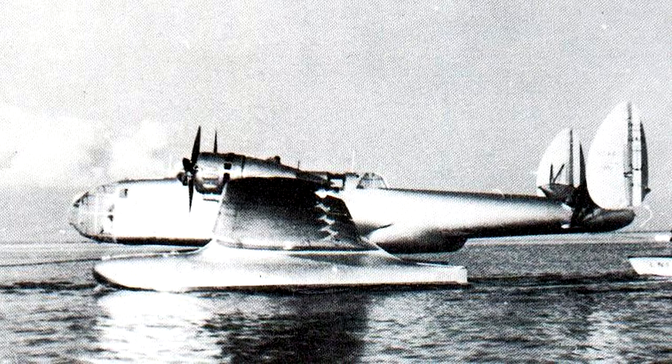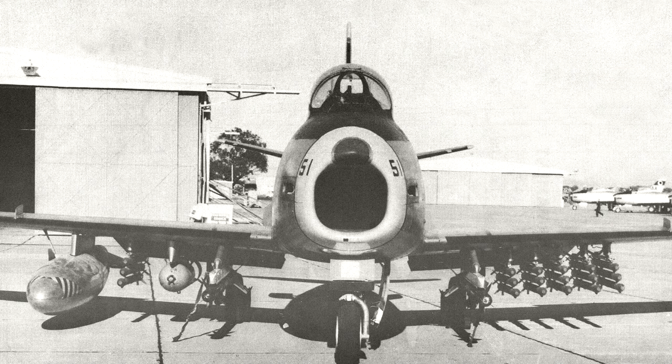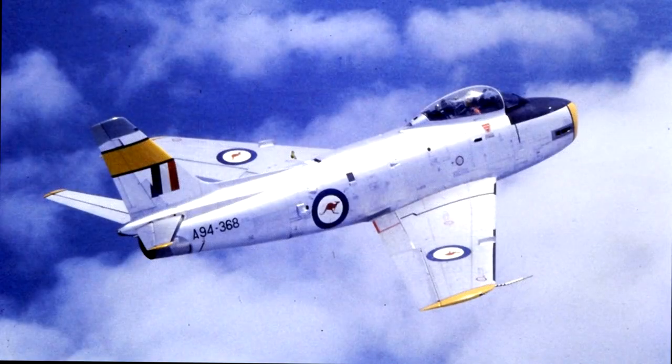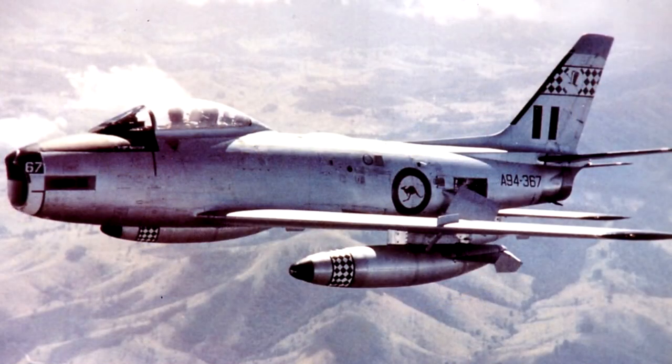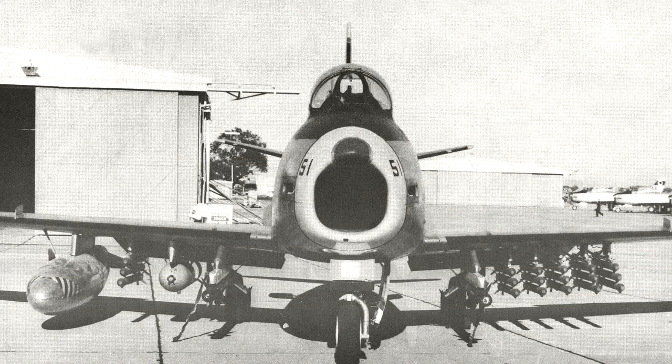The last vehicle is the Commonwealth Aircraft Corporation CA-27 Sabre Mark 32 — a modified version of the F-86 series produced in Australia. The aircraft's engine was replaced by a Rolls-Royce Avon RA-26 turbojet with far superior thrust compared to the General Electric J47-GE-27 used on the F-86F, making its top speed equal to or better than the Canadair Sabre Mark 6. The armament was also changed from six M3 .50 cals to two Aden 30mm cannons, giving it technically more firepower.